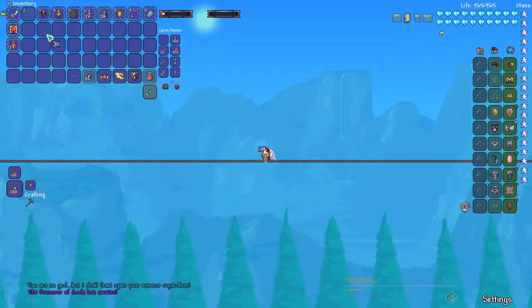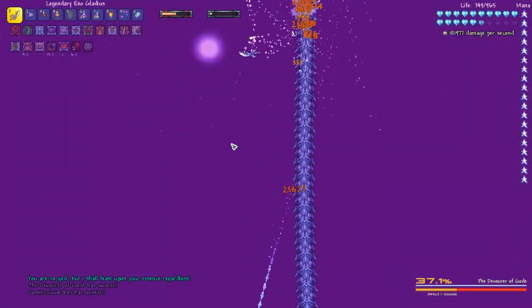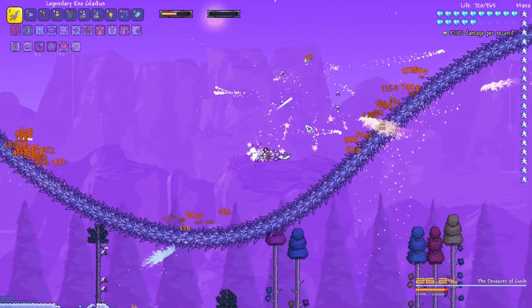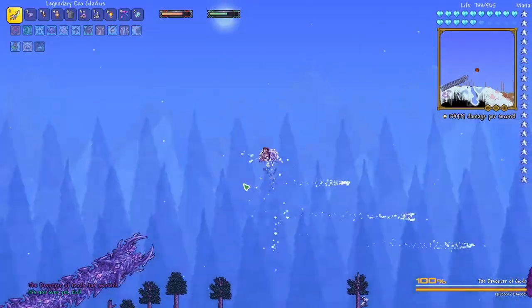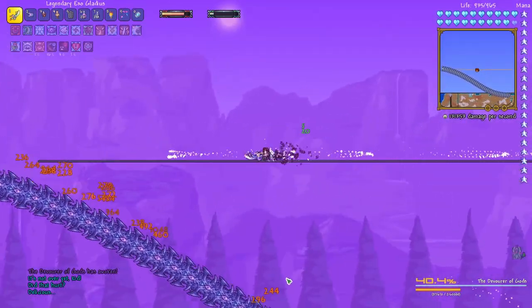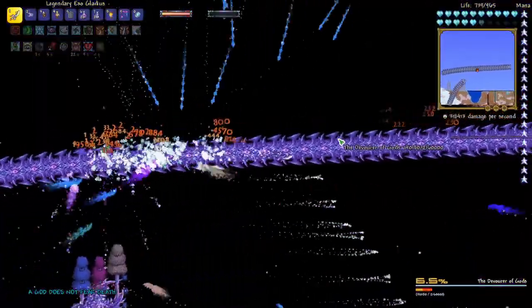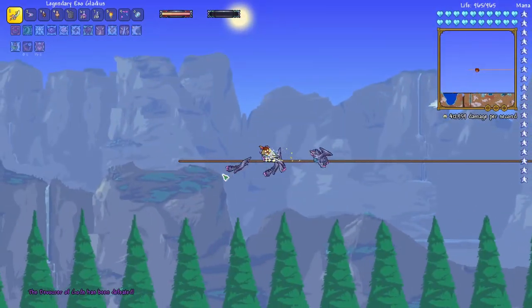Let's try it on the Cosmic Worm real quick. I missed some of the head hits, but we'll see if we can get the tail — we don't even need to get the tail. Pretty powerful weapon there. That was a good clear for pre-Calamitas.